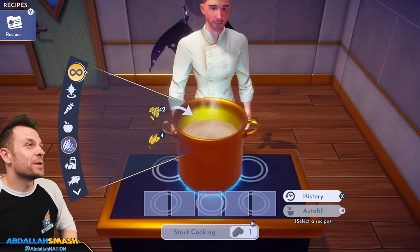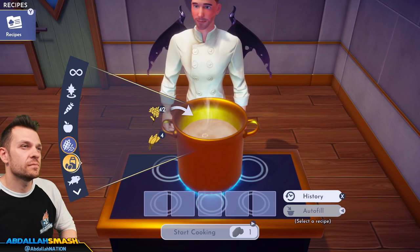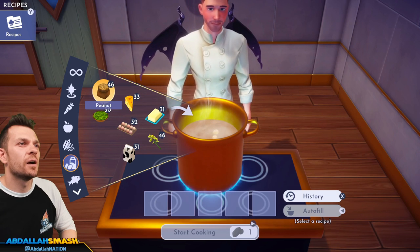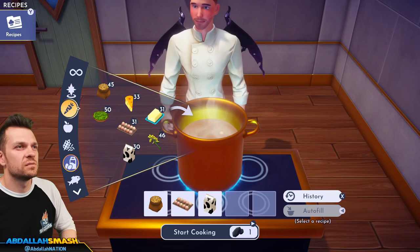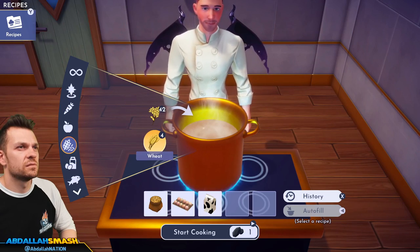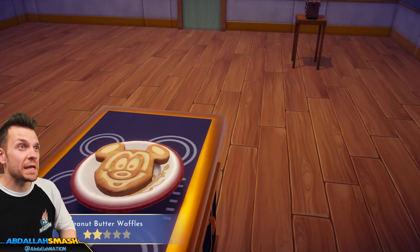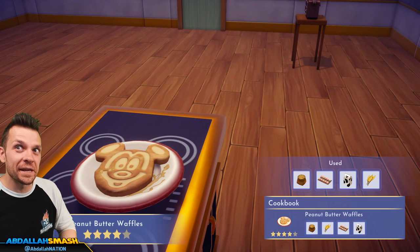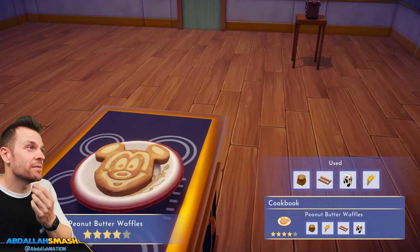Peanut butter waffles: peanut, wheat, egg, and milk. Look — it's Mickey! Mickey pancakes. Peanut butter waffles!